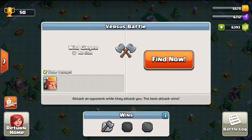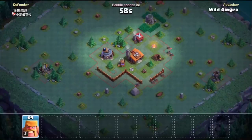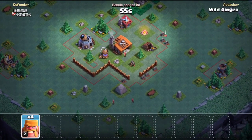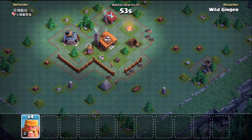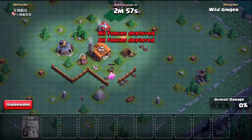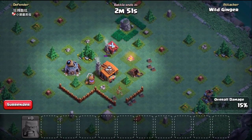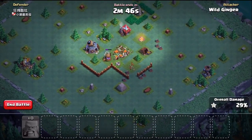You cannot bring any of your resources from your home base except for your gems. So everything you do on the Builder Base, you're going to have to earn through battles. And the higher your trophies are, the better your battle rewards will be. You do have mines and collectors and they can hold a lot more on the Builder Base than on the home base, but most of your resources are going to come from battling.